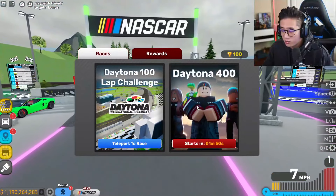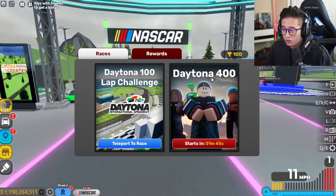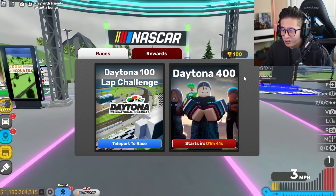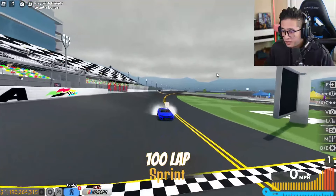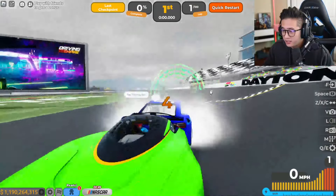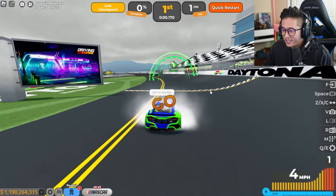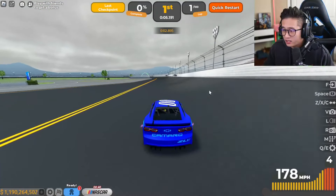The Daytona 400 is literally a 400 lap race, which is insane — we'll probably do that in a livestream but not in a video. Here we go with the 100 lap sprint! There are other cars coming in too. We've got the brand new NASCAR — the burnout at the beginning is insane!